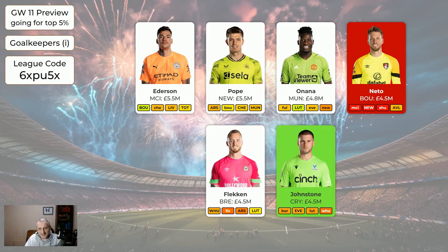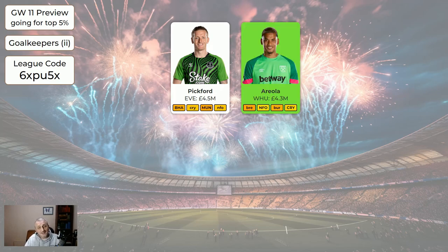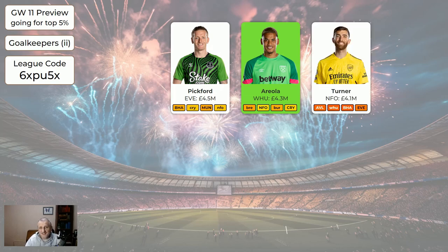I've made Johnston green — I happen to have bought Johnston and he has some nice-ish fixtures coming up. Palace have been quite good defensively. I'd rather have Pope or Edisson over Johnston, but Johnston is a million cheaper, so taking that into consideration I think Johnston's a good buy. If you have Neto, swapping him for Johnston is worth doing. For the cheaper keepers: Pickford — Everton have had two clean sheets in the last three games, which is good. I've made Areola green, not because he's an exceptionally good keeper, but he's only 4.3 and he is playing and should be getting some points.